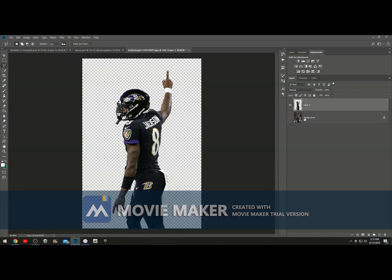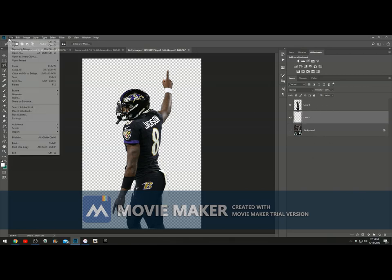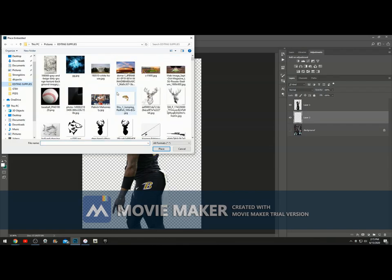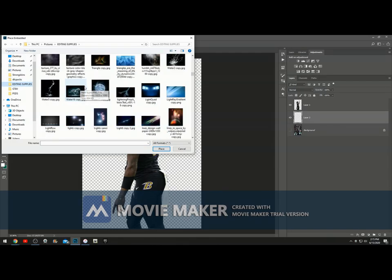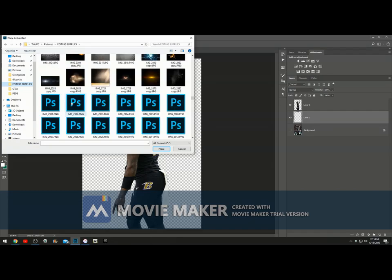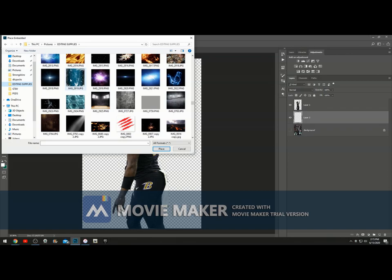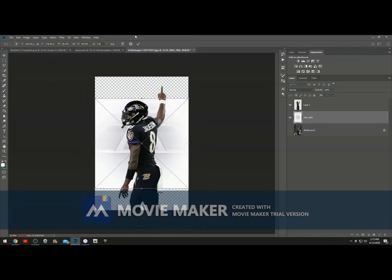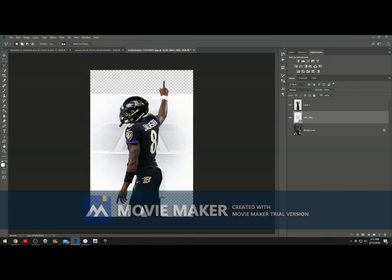Now what you want to do is not even touch the background layer — honestly just get rid of it, but I'll keep it there just in case. Hit new layer and go to File, then to editing supplies. I will put everything I use in the description, because there's no point in making a tutorial if you guys don't even have the supplies. So I'll be nice and do that for y'all. Hit apply.